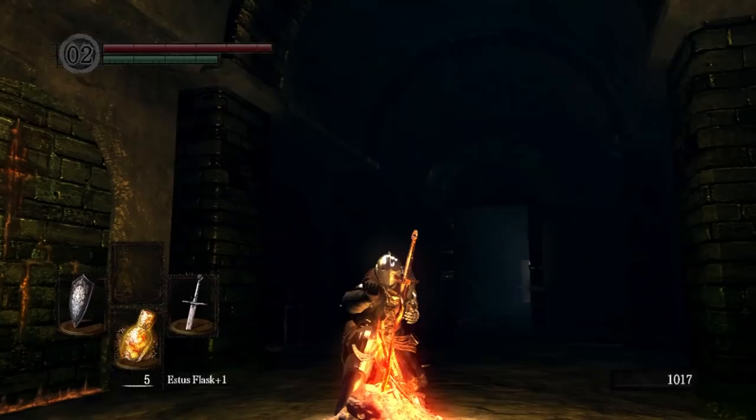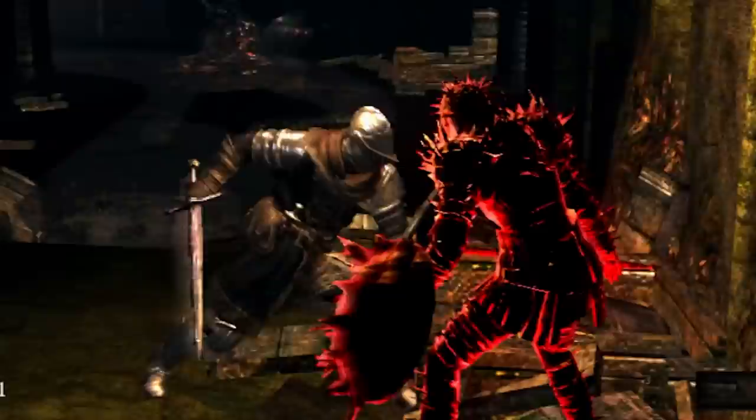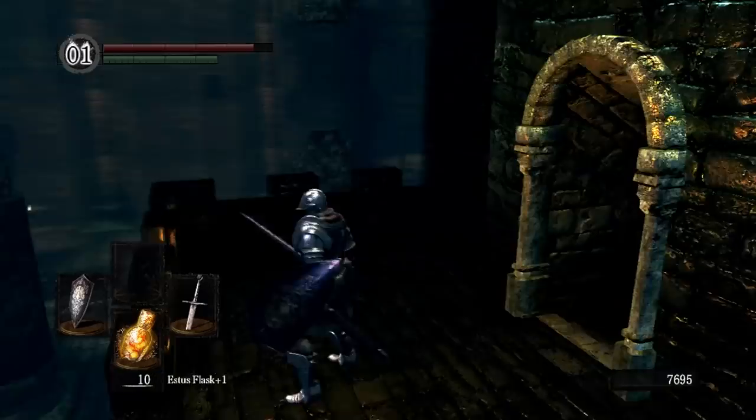Also, if you reverse your hollowing, you get your first invasion from the Knight of Thorns, Kirk, who I wasn't about to call a bitch in his face mid-fight, because then I'd probably be served humble pie. But looky looky, get dunked on, bitch. After defeating him, you get one of his items — in this case, Prickly Shield.